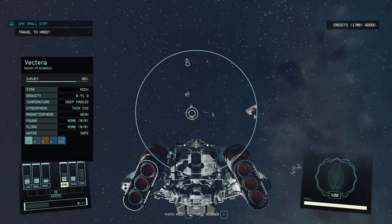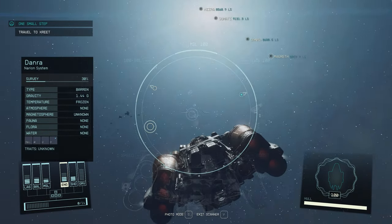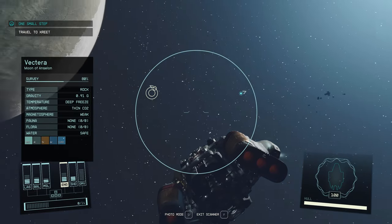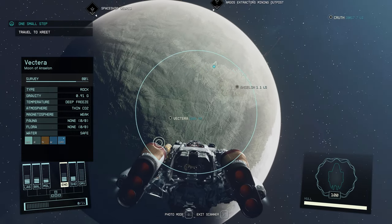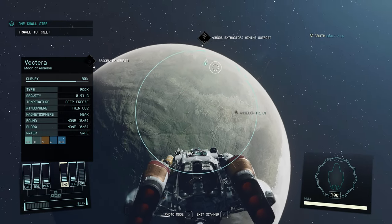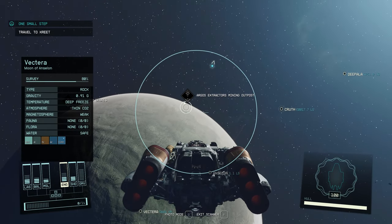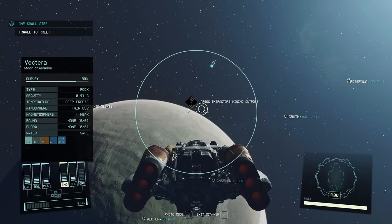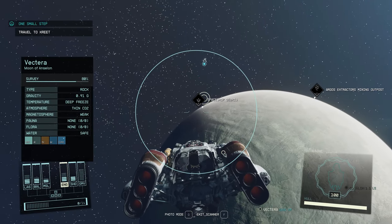There was over 1,700 credits there, so I'm glad I grabbed that. With your scanner on, if you look toward the planet — I'm just at the first planet here — it'll also show you some points of interest on the planet. For example, there's the Argos Extractors Mining Outpost, which is where we started the game. There's also spaceship debris there, so I'm going to go check that out.